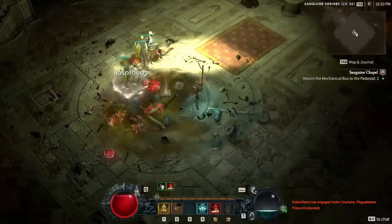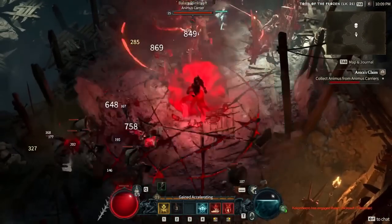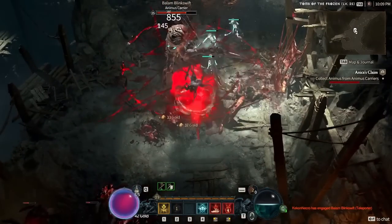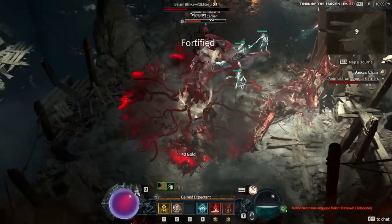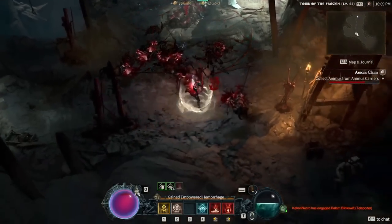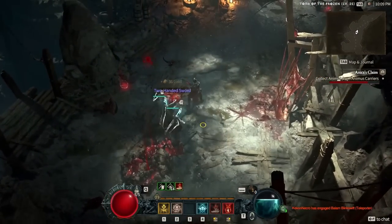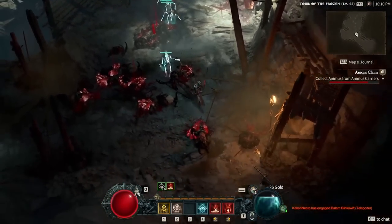Blood Surge will draw blood from enemies to deal damage and then expel a Blood Nova that will cause even more destruction. Blood Surge's Nova damage is increased depending on how many enemies are drained. Furthermore, Enhanced Blood Surge will also heal the Necromancer every time blood is drawn from an enemy, making this a more tanky build as well.